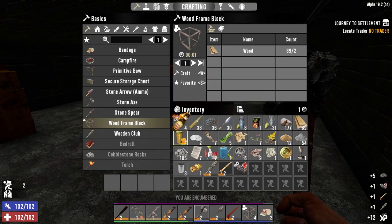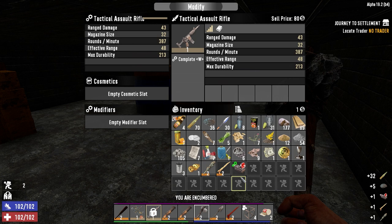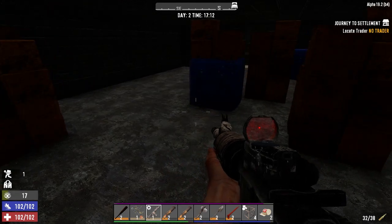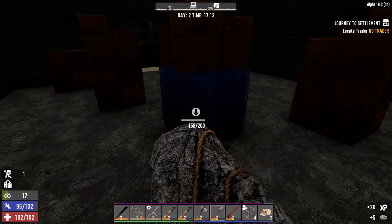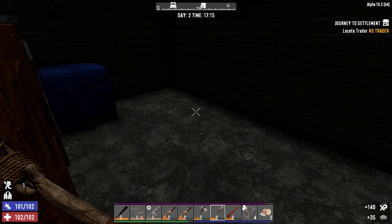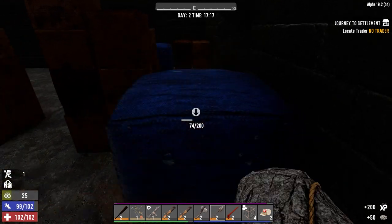I'm gonna do it. Reflex sight. All right, that's gonna help with damage. This thing loads so quickly, and we've got the bandolier mod too, which helps even more. We've got a fair bit of cobble now, which is excellent, so we can get the base ready.